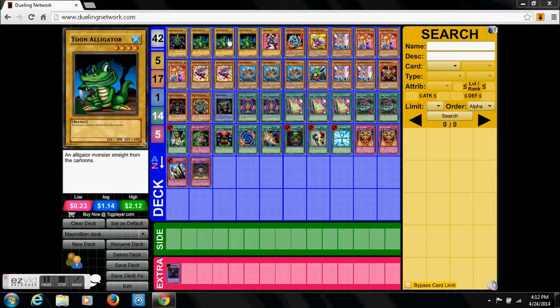Now we're going to go to Toon Alligator. This card is searchable with Toon Table of Contents, and he is kind of nice.